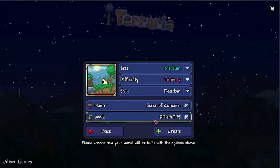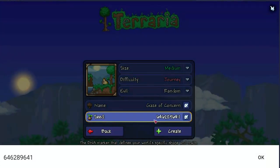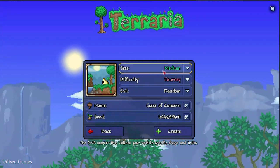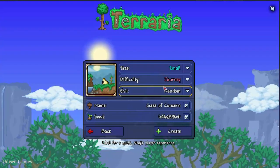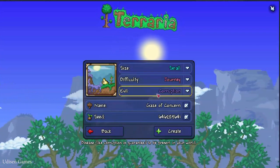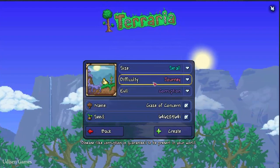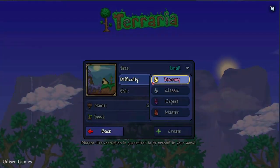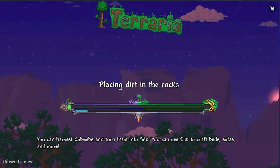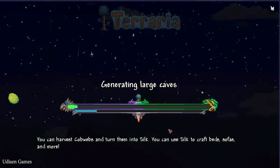In the seed field, delete the numbers and paste in the right number — which you can find in the description. Press okay. After that, choose size small — it is important. Choose evil corruption — it is important. Size small, corruption, this number which you can find in the description. Difficulty: you can choose any game difficulty, it doesn't matter. Create, because game difficulty does not change world generation at all.